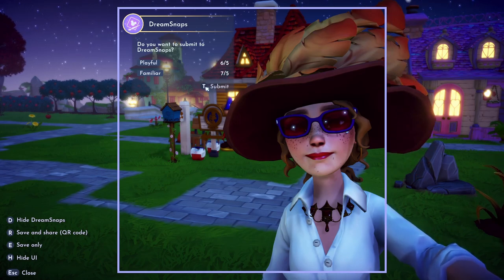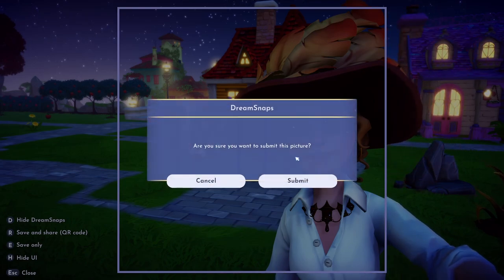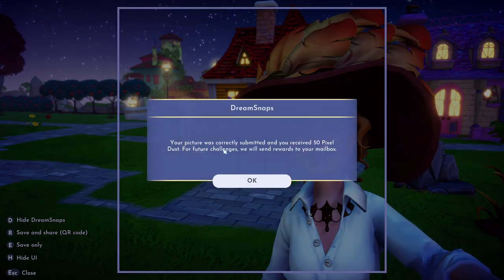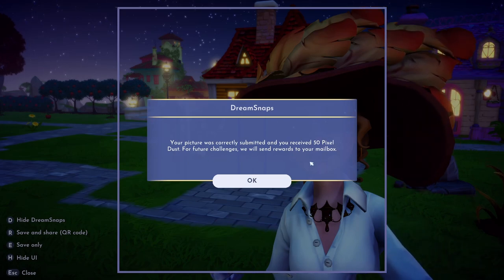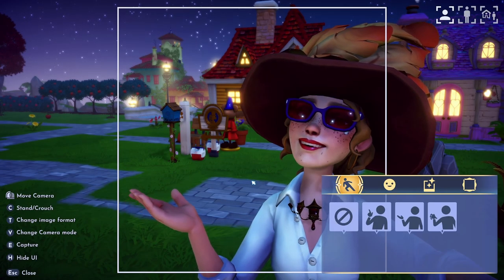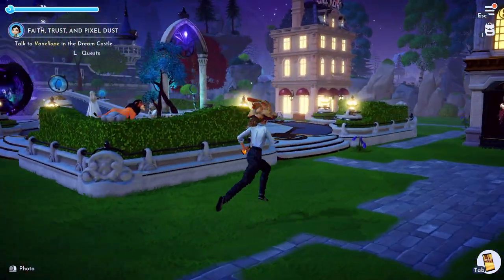Press T to submit. It asks are you sure you want to submit this picture — press Submit. Your picture was correctly submitted and you received 50 Pixel Dust. For future challenges, rewards will be sent to your mailbox. And we're done — let's go back to Vanellope.